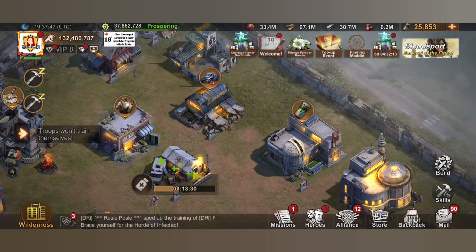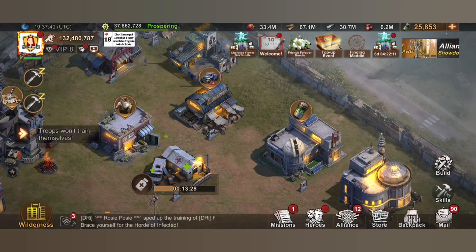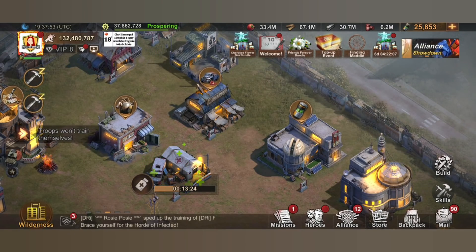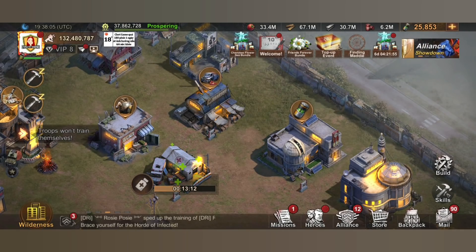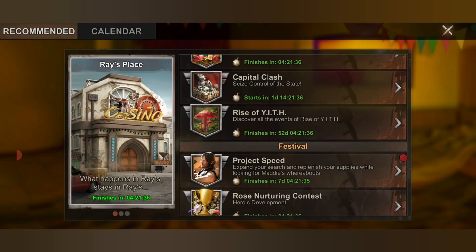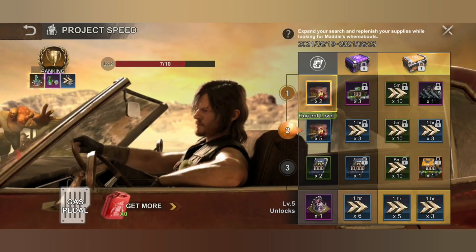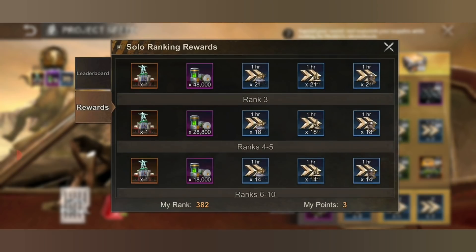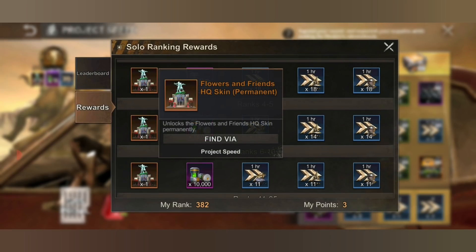For the march skin, the difference between this event compared to the previous one is how you are going to get your march skin and how you are going to get the second HQ skin. The standard way to get your frame skin is you just need to buy this bundle, which will cost you five dollars. For the HQ skin you just need to rank up on Project Speed, and the reward for rank one to rank ten will give you the Chiroki Rose or the Florist and Friends HQ skin permanent.